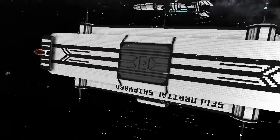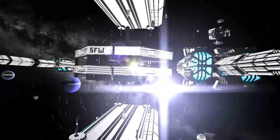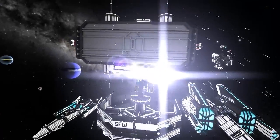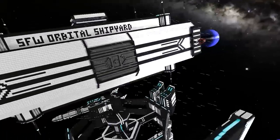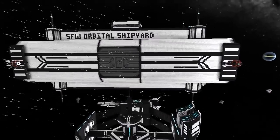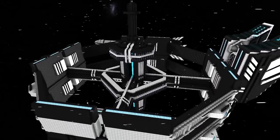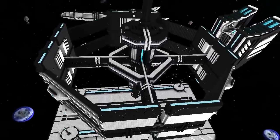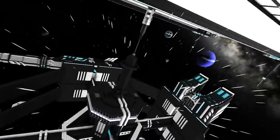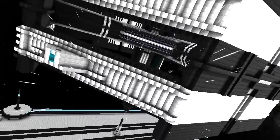Let me spawn one of those in so you can take a quick look around. This is the SFW orbital shipyard, designed to be docked with the orbital hub — or infrastructure hub. You can see that one is docked and then this one underneath is also docked.